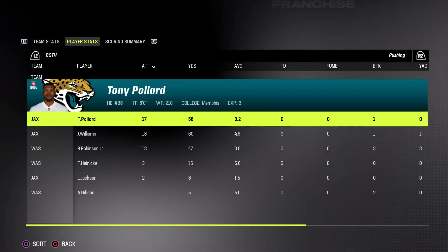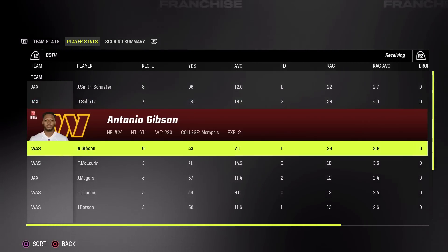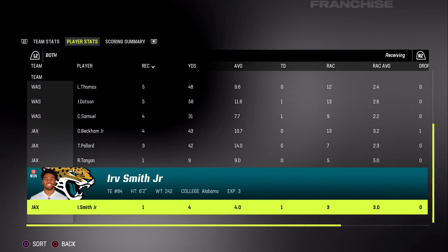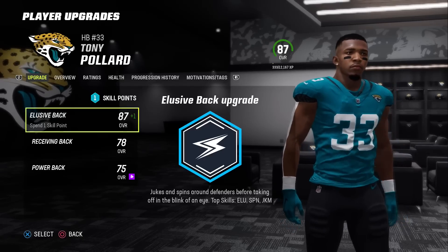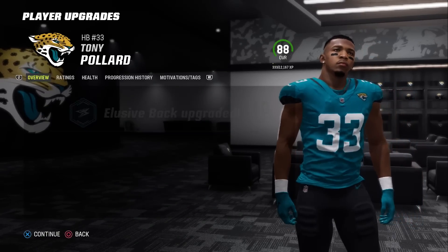Only one interception along with 382 yards — phenomenal start. JuJu had a touchdown, Schultz had two, Jacoby had two. Odell didn't get one, but he will soon. Upgrades are going to be very important — there are some guys that could develop from star to maybe superstar, like Tony Pollard and maybe Odell. That's a huge upgrade in week number one.